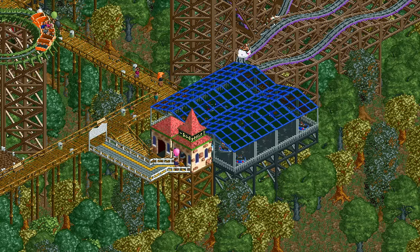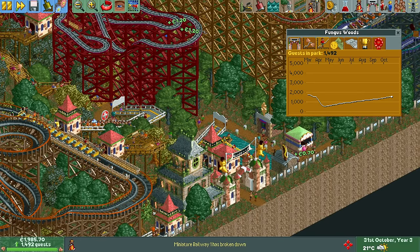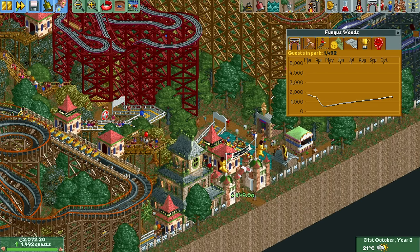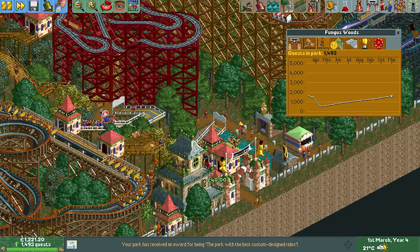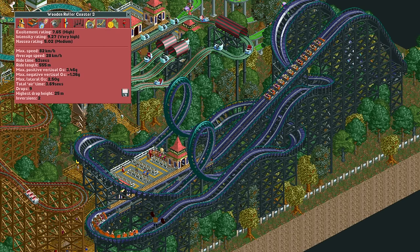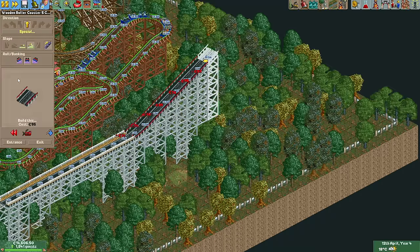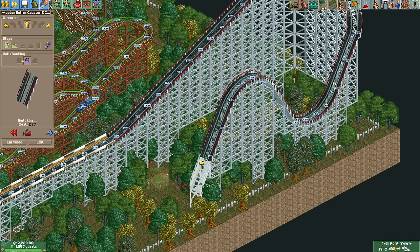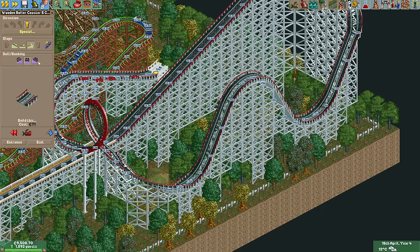A merry-go-round and a dodgems later, the end of year three is nigh and we have about 1,500 guests in the park. After the purge we needed about 2,200 more guests in a little under two years' time — we got over half of those in less than half the time so we're well on schedule. Currently the most exciting ride in the park is the first big woody with an excitement rating of about 7.6. This isn't very high and there's a perfect spot in the back of the park for one last big wooden coaster. This will be the most exciting ride in the park and we're going to use interlocking vertical loops to help achieve that.